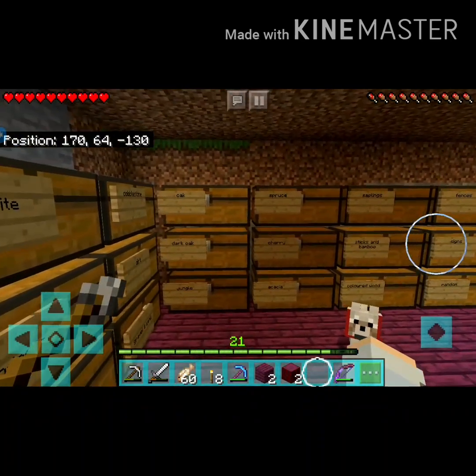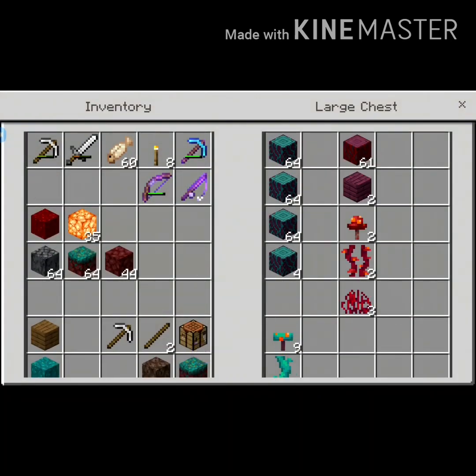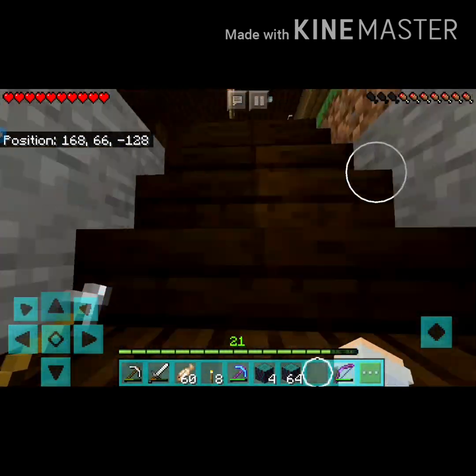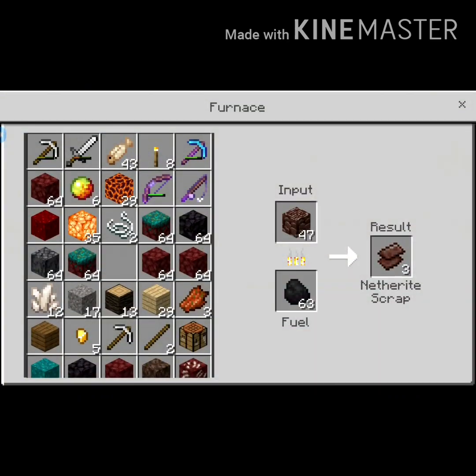Okay, so I'm finished doing all this floor. The chest room floor is red, the ground floor is going to be blue, and then the top floor is going to be cherry.